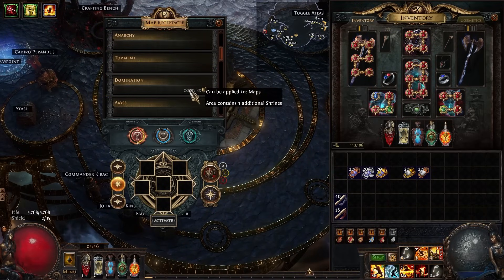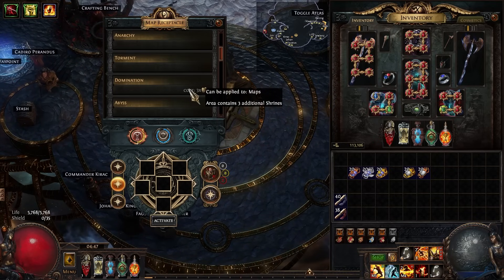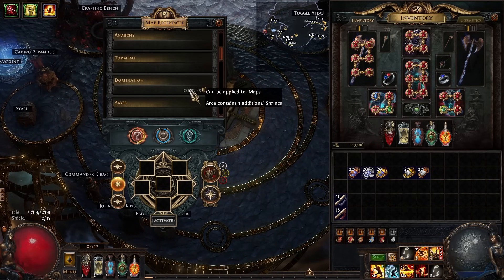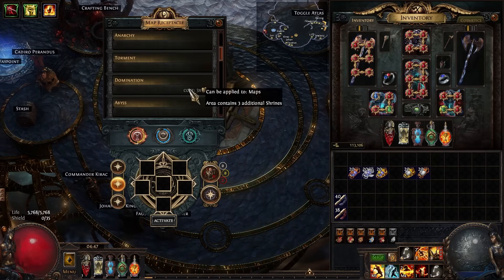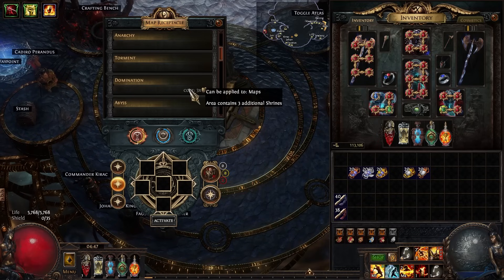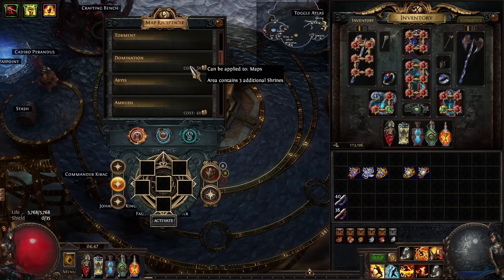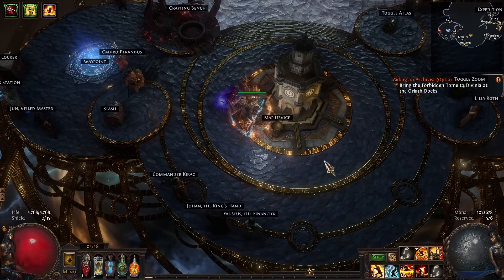As for the map device, I'm just doing Domination — it adds three shrines, which is like six to nine packs worth of guys. We are taking all the shrine nodes in the tree. My average clear time without shrines was in the four to four-and-a-half minute range. With shrines, many maps cleared in under two and a half minutes, averaging around three to three and a half minutes. I died by a shrine once in 20 maps, but the rest of the time shrines were a positive experience — they made everything faster, added a lot of guys, and probably made things 20 to 30 percent faster overall.